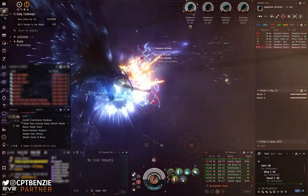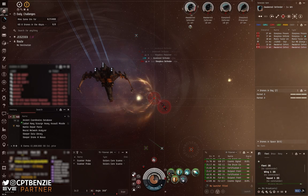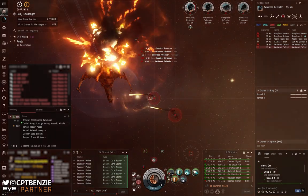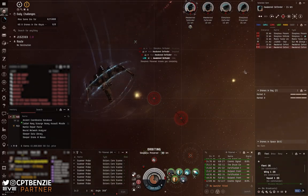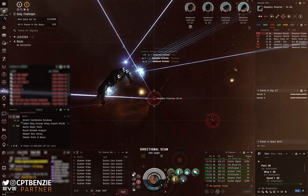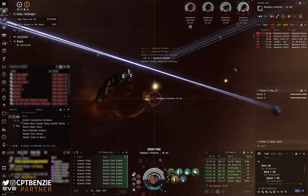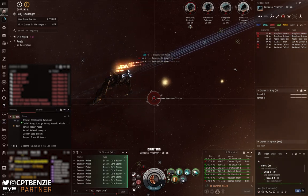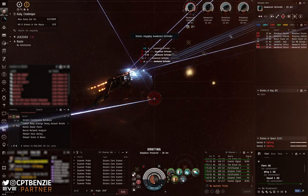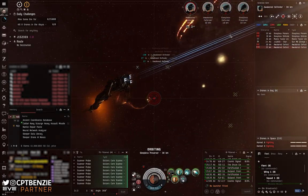Wave three of the Solar Cell is where things get spicy — two battleships: a Sleepless Preserver with remote reps and a Sleepless Defender with webs, plus two Awakened Defender cruisers for straight DPS. Get your traversal up quickly and spiral in on the Sleepless Preserver first. Once you're in a 5,000 meter orbit it can't hit you, and its remote reps can't target itself. Take it out first — trying to fight cruisers or the other battleship while a preserver is remote repping them is not fun. With the Sleepless Preserver down, go after the Sleepless Defender to remove its web, then finish off the two Awakened Defenders.